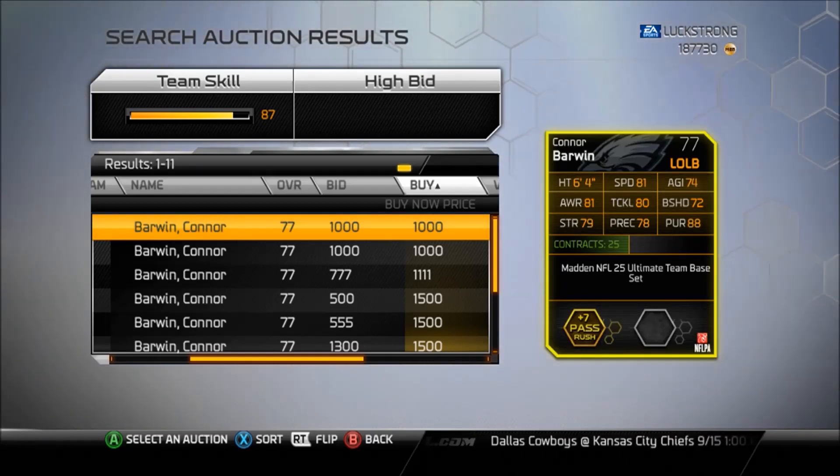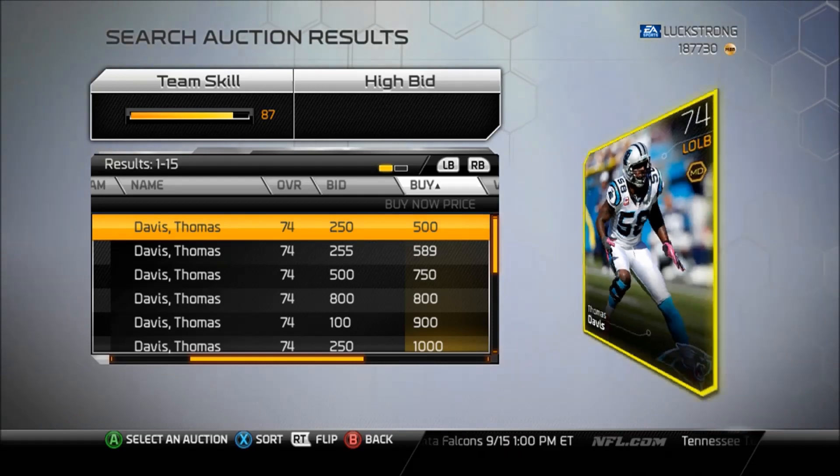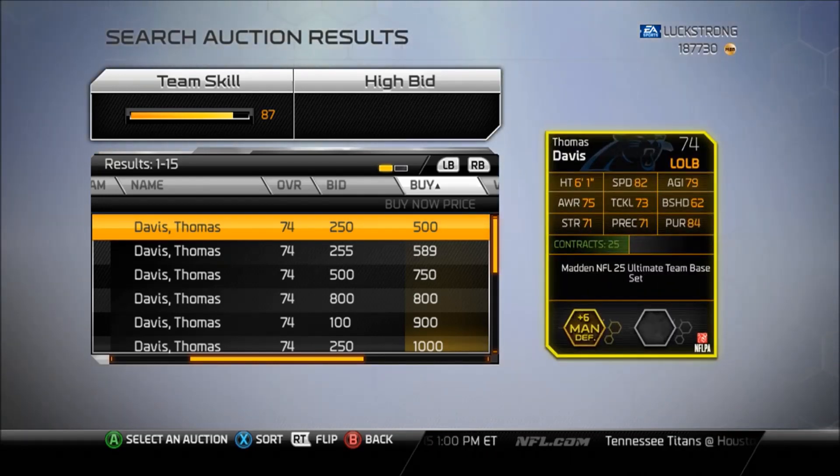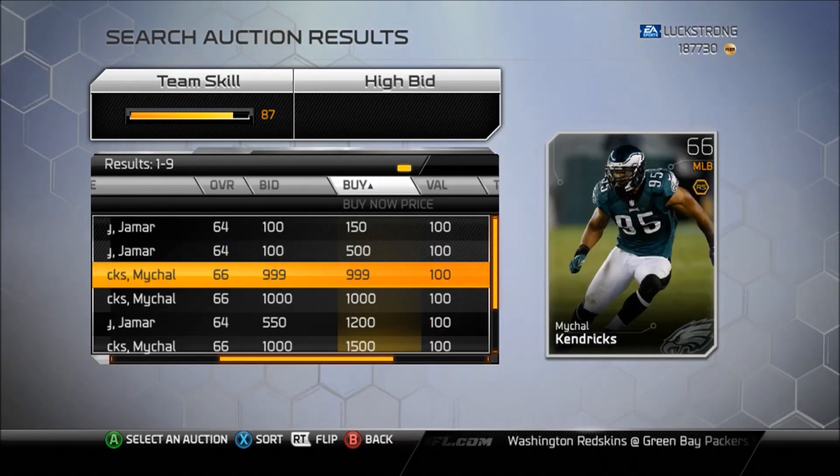For a run pass rushing team, he's got good speed and good pursuit — not the best block shedding — but for a thousand coins you're not going to do much better than a pass rushing linebacker. Except for maybe Thomas Davis, who's a little bit faster with higher pursuit and great hidden stats. If you're running a man defense, Thomas Davis will help improve your team for just 500 coins, so he's a real value.